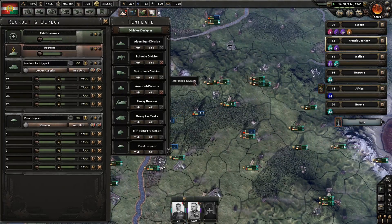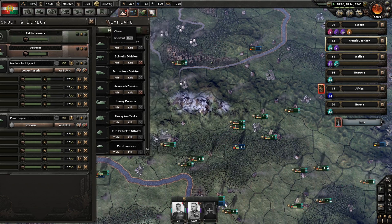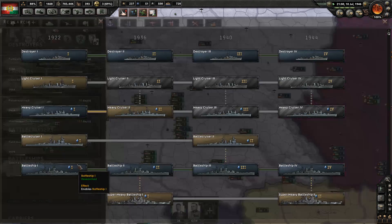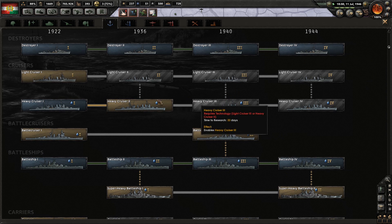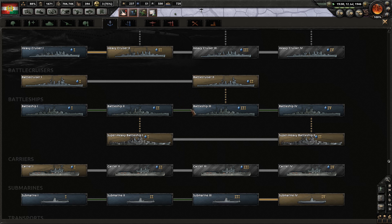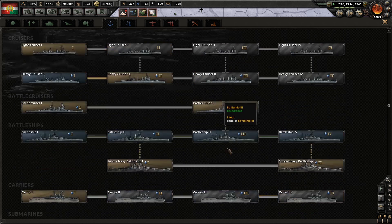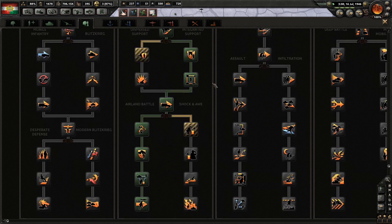The paratroopers are almost complete — 3rd of August, that's less than a month now. We've got the full destroyer tech done. Let's take a look at our land doctrines — have we completed that? Yes. We can get the last advance for the matrix radar but it's not really all that useful anymore.